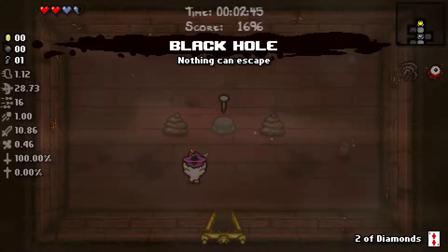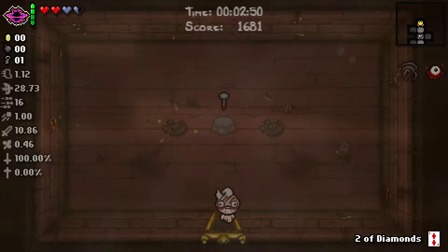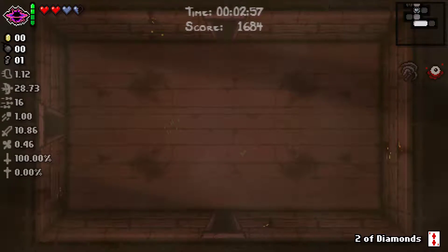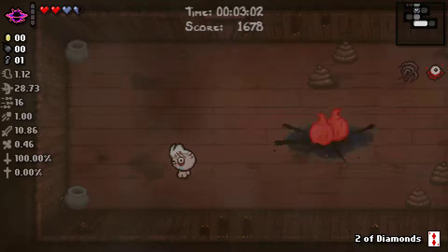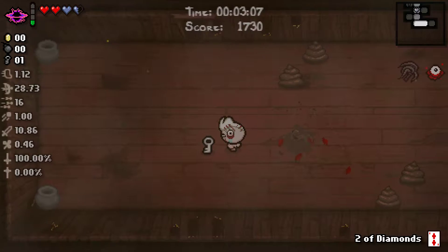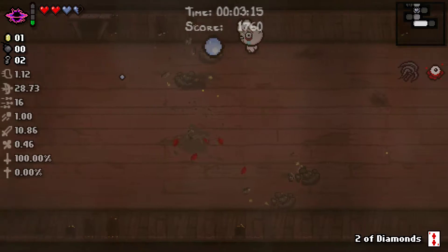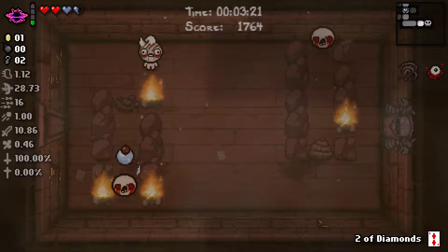Let the fire make quick work of those guys, let's go in here. What is this? Black Hole. I think this is one of the new items. I'll try it in a room and see, but I think I know what this is going to do. 'Nothing can escape,' is what it says. Let's go to a room like this. If I use it and throw it, it sucks everything into the black hole and kills him. I don't know if it always kills him, but it did that time. This seems like an interesting item. Is it better than the Nail? I don't know.